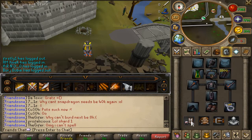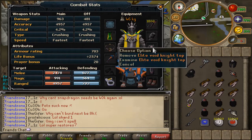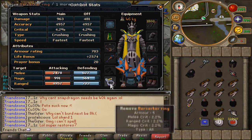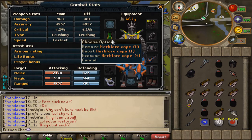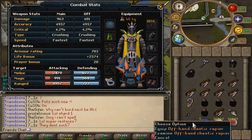Hey guys, what's going on, 20 Faces here. Today I will be showing you guys a great place to train your combat levels. If you're low level it doesn't matter much, because basically all you need to do is kill these monks that I will be showing you later on. They have only 880 life points, so if you can kill a monster with that low life points, you will be just fine.